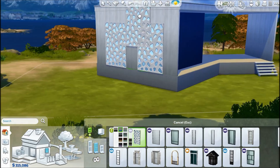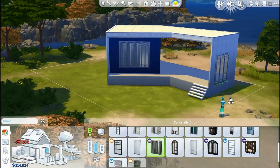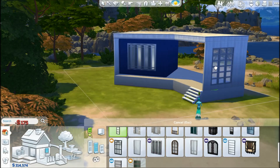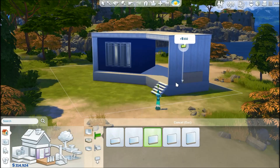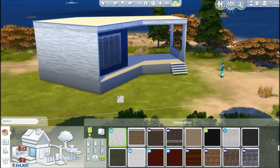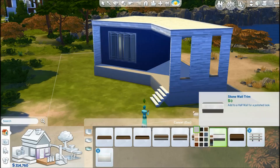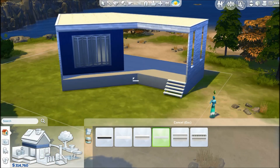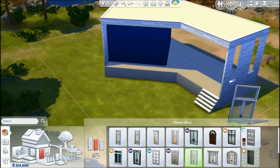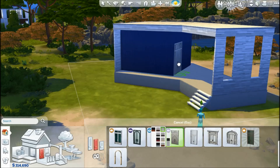So it is a six by six build again — 36 tiles — and it has of course a kitchen, a bedroom, and a bathroom. The interior also has a little office space: a table with a PC, so your sim could use the computer there.